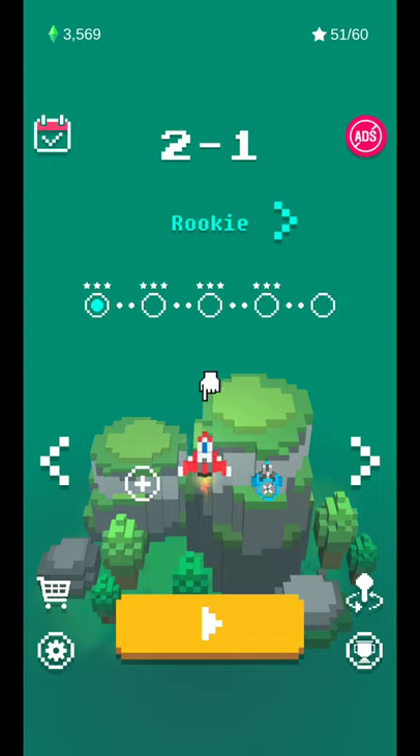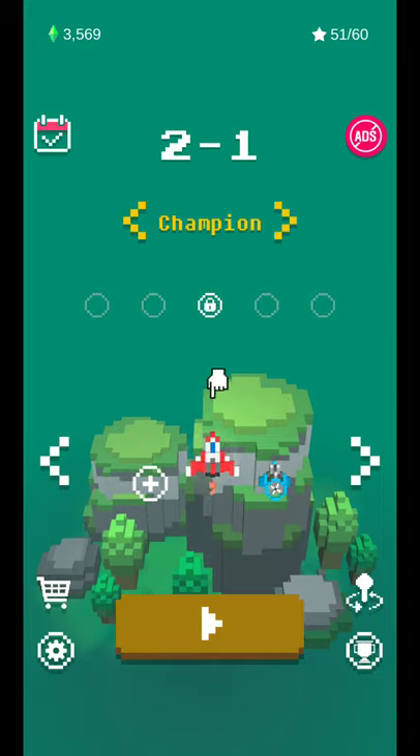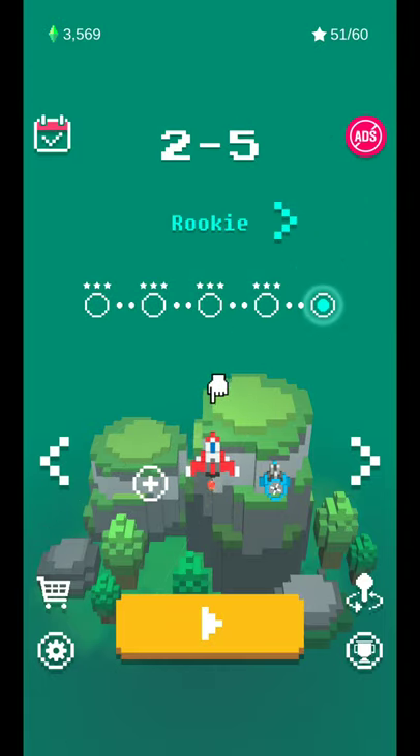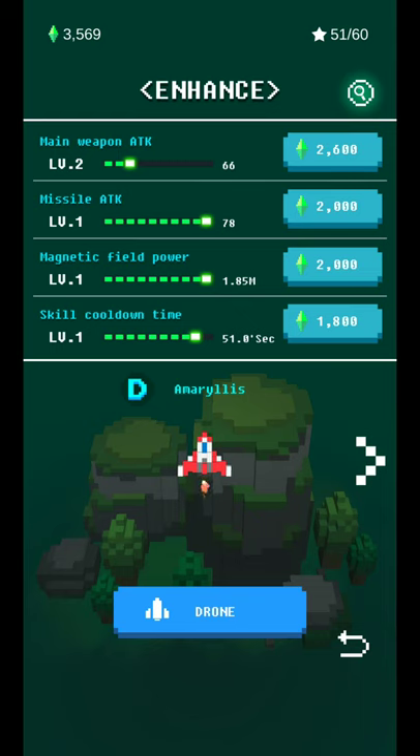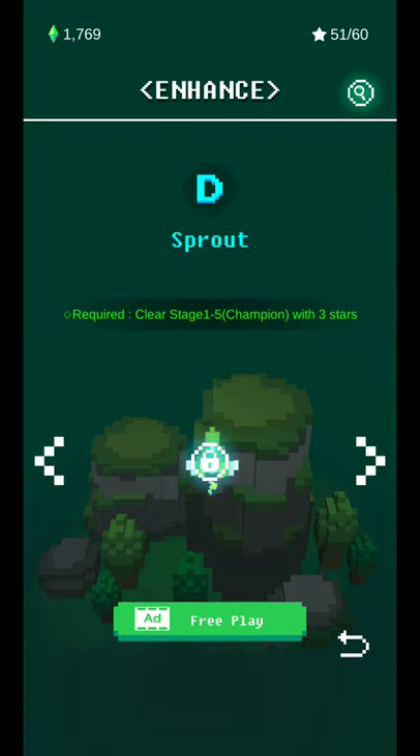You can get additional gems by watching ads, though I'm not going to in this case. Back on the main screen, you'll see a flashing indicator showing your coins and available upgrades. I'm going to upgrade my skill cooldown time. It looks like I need to clear stage 1-5 champion with three stars in order to unlock another upgrade.